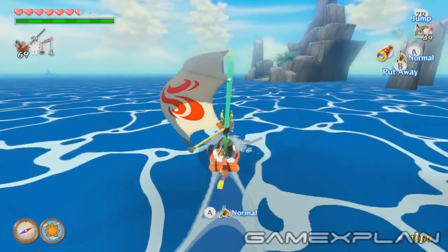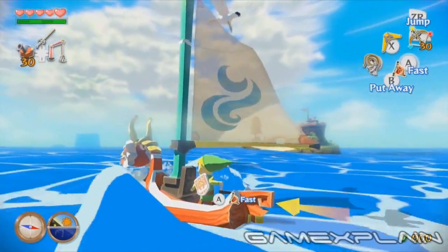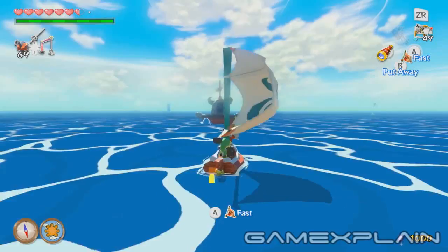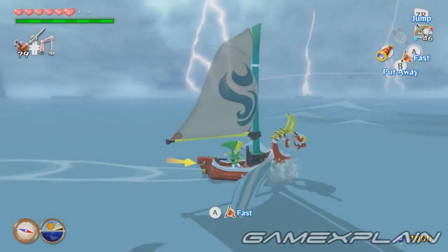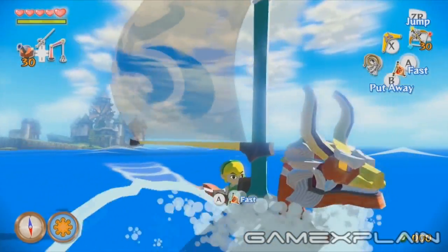The biggest change is that you'll now have access to a Swift Sail, which, true to its name, allows you to sail around the ocean at a far brisker pace. And not only does it increase your overall top speed, but the wind's direction will actually change automatically to match whichever direction you're heading in, which reduces the amount of times you'll have to use the Wind Waker by at least 1,000 — or at least it felt like 1,000, but still, it's a lot.